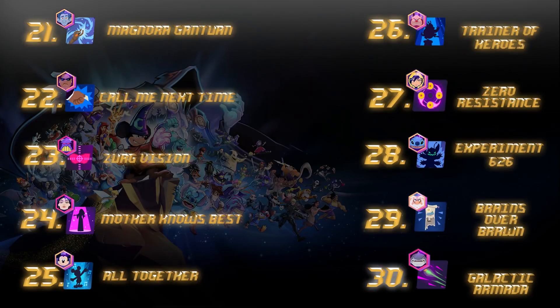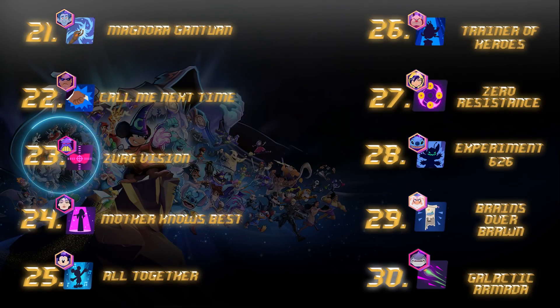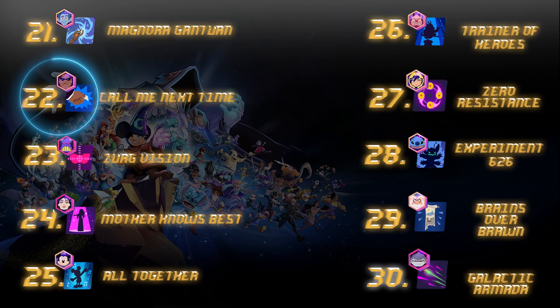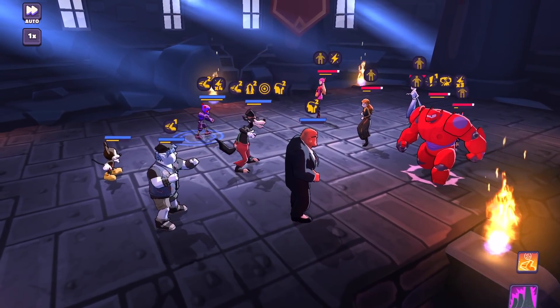We are halfway through at the top 25. We've got Mickey Mouse's mass AoE ability at number 25. Mother Knows Best is kind of a semi-charm that has the enemy hit their own allies very hard with strong bonus damage — best used on Beast or Hercules to waste a turn and demolish their enemies, and also great to remove Taunt. Number 23 is Zerg Vision — some of the strongest damage in the game and you get a bonus turn. Number 22, Call Me Next Time for Cobra Bubbles — super clutch in so many game modes, giving Tactics and turn meter depending on missing health, especially great with Oceanics.